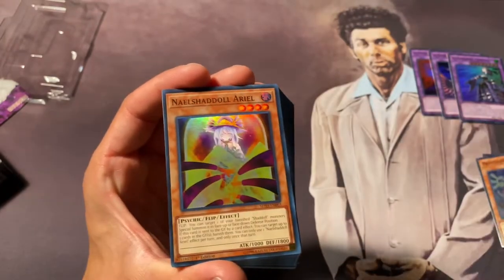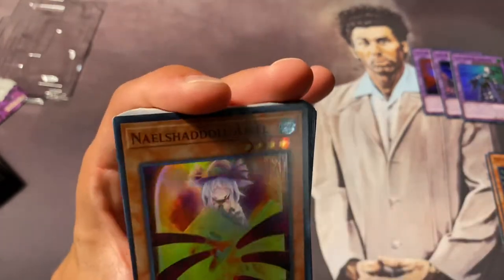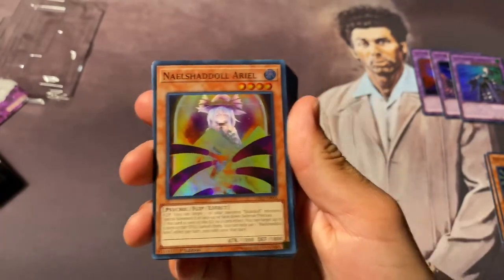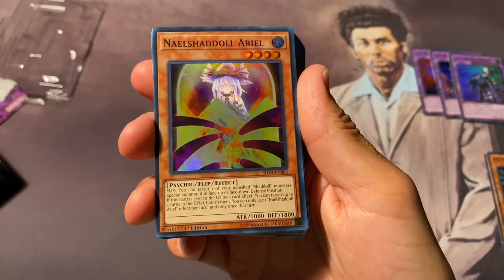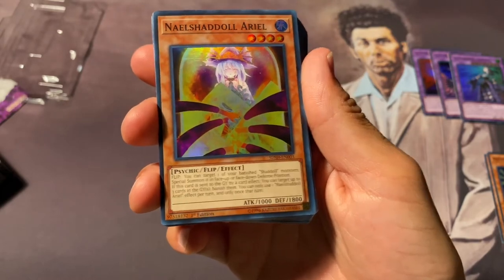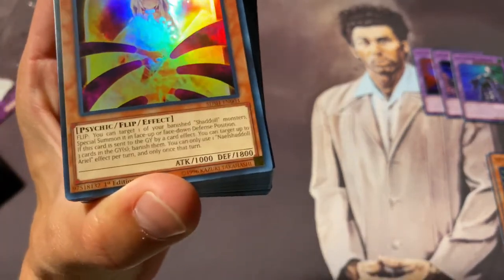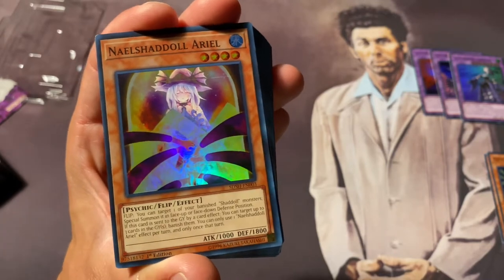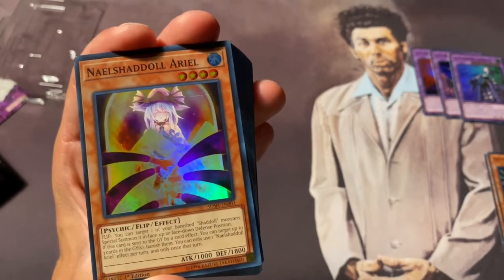Next card we got another new Shaddoll - Nailshadoll Ariel, and it's obviously a different attribute, this one is water. Flip: you can target one of your banished Shaddoll monsters and special summon it in face-up or face-down position. If this card is sent to the graveyard by a card effect you can target up to three cards in the graveyard and banish them. Basically it's like a Droll & Lock Bird in the banishing aspect - you can banish three cards from either graveyard, that's amazing. And when it's flipped you can bring back a banished Construct to the field.